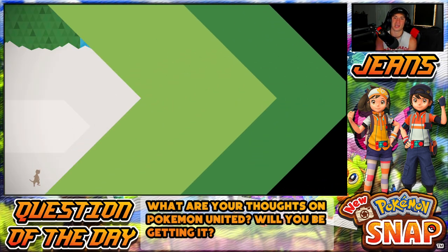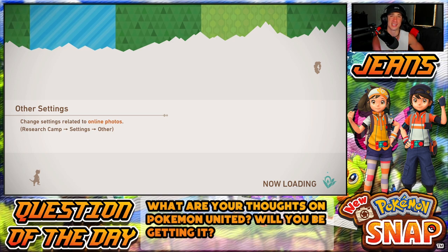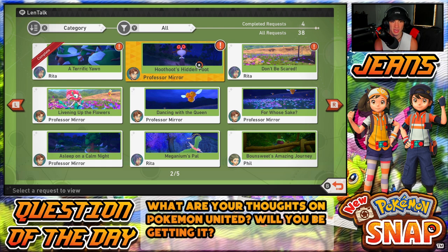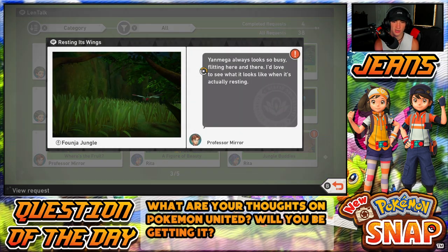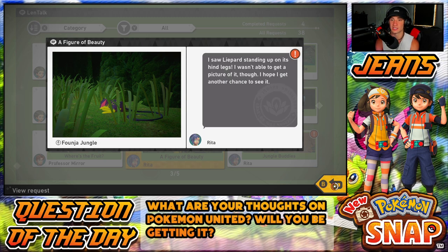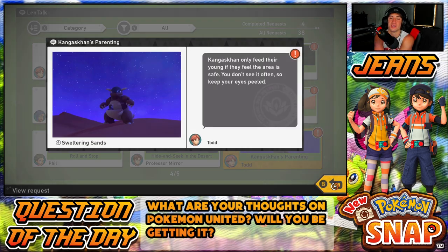I don't think we trigger any cutscenes until we finish up the second place. I think we'll unlock the illumina orbs for both Sweltering Sands and Blushing Beach when we complete Blushing Beach. Got a present for completing the quest — Newbie Poster and a sticker. Let's check our other quests. Anything else in Sweltering Sands? Hoot-Hoot's Hidden Foot — have you ever seen Hoot-Hoot's other foot? I'm tempted to head to Florio Nature Park for that one. And it looks like we completed one — a figure of beauty, saw a Licorice standing on its hind legs.